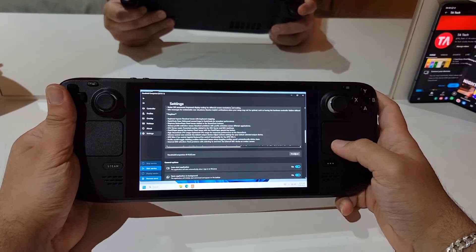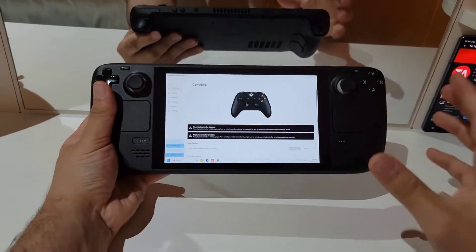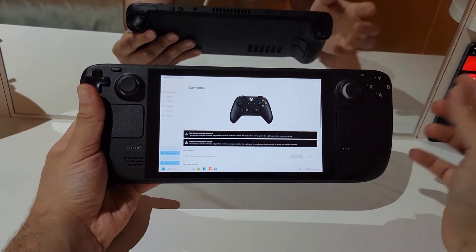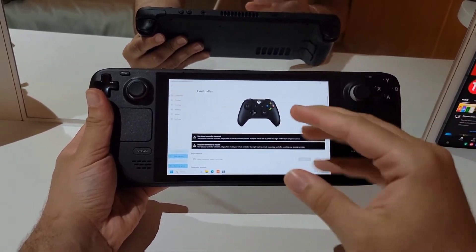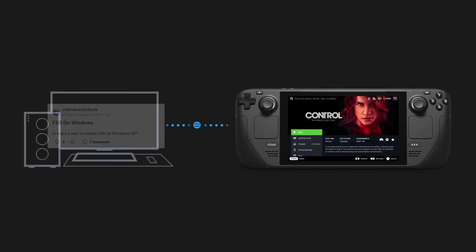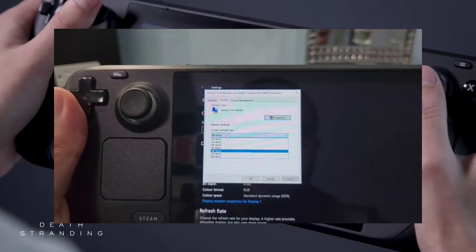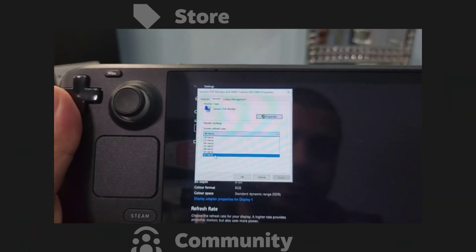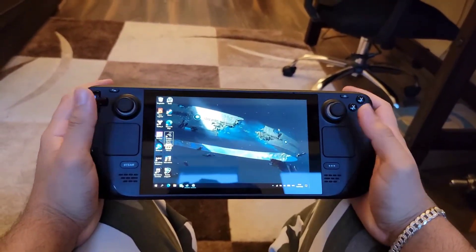But every story has its trials, and Windows on the Steam Deck was no exception. The absence of native controller support was a puzzle that many couldn't solve, leaving us to rely on third-party applications like Handheld Companion — for which I've left a full guide in the description below. The missing FSR dimmed our visual experience, and the lack of a native FPS limiter left our gameplay at the mercy of fluctuating frame rates.